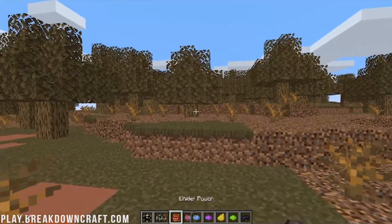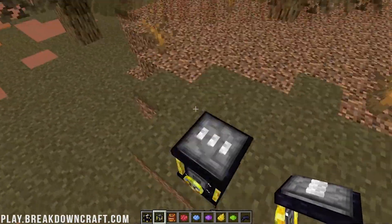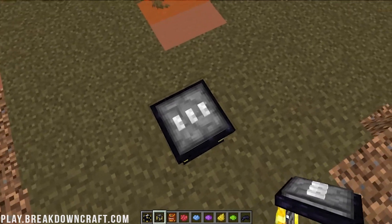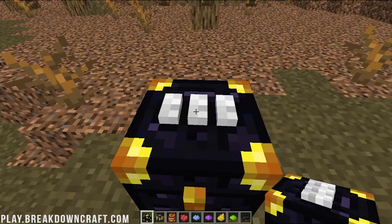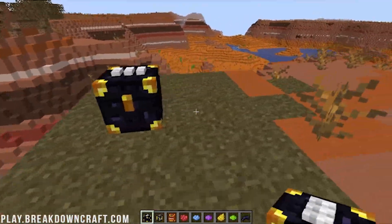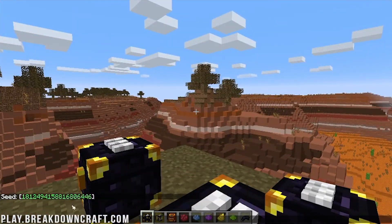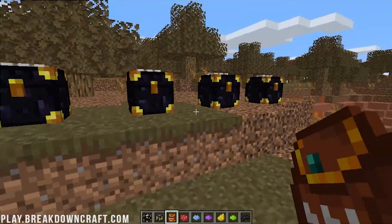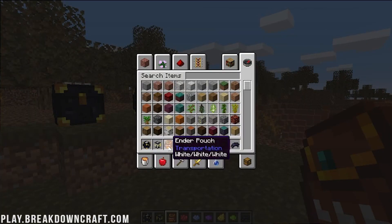Here we are in-game. I've got a setup with all the dyes needed to color the Ender Chest, the Ender Pouch, and the Ender Tank. The Ender Tank works great with modded fluids, transporting fluids from one area to another using the same wool color system. I'll place down six Ender Chests. When you open one, it opens up all the ones dyed white — which is all of them by default since they share the same color coding. The color on the Ender Pouch has to be changed during crafting, I believe.